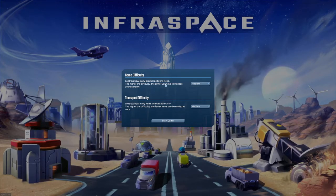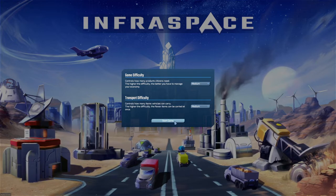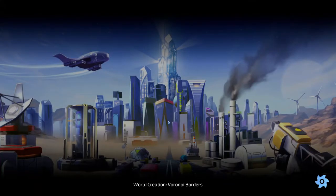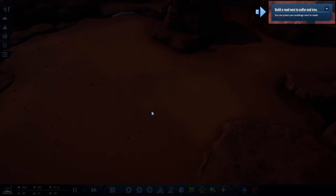Let's try default transport difficulty — how many items vehicles can carry? Let's just start the game on default settings and see how we do. As it creates the world, let's turn on tutorial hints.